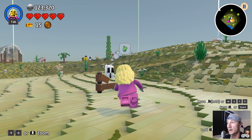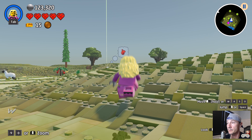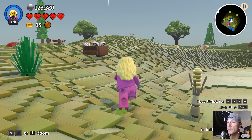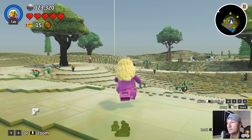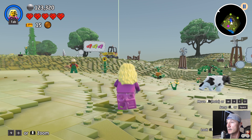We can't get distracted — we gotta find some other gold bricks if possible. I thought the yellow beacons were gold bricks but maybe not, because we just went to a yellow beacon and it was not a gold brick. Let's go to this beacon and see what it is.